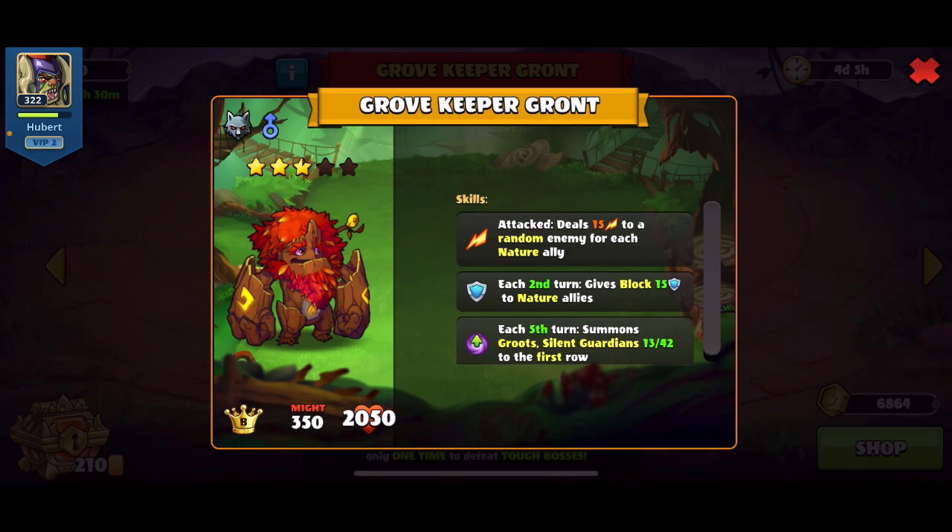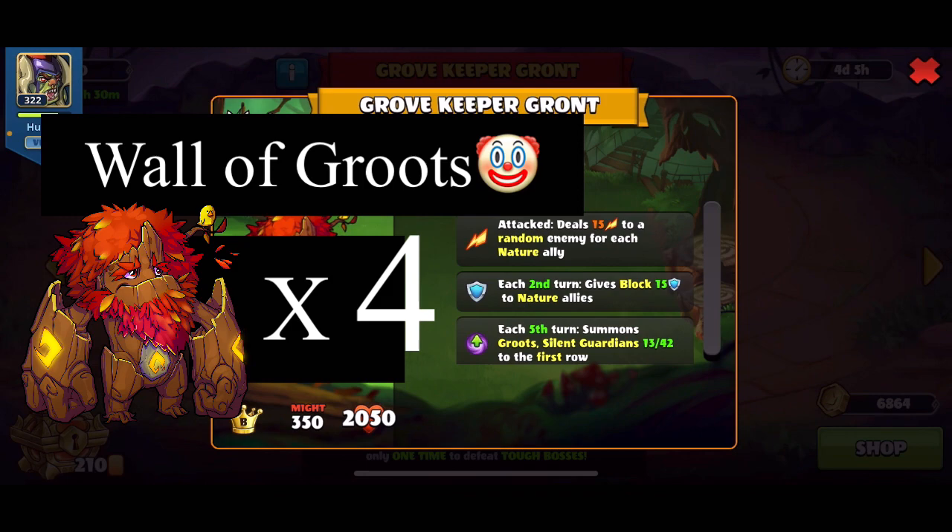Let's get into the skills of this boss. The first skill is: attack deals 15 to a random enemy for each nature alive. The second skill: each second turn, block 15 to nature alive. The third skill: each fifth turn, summon a group to the first row.